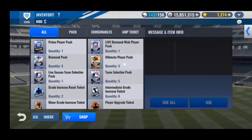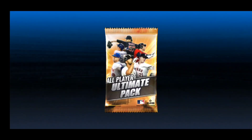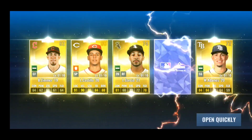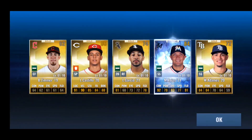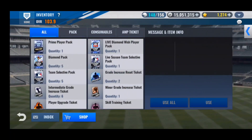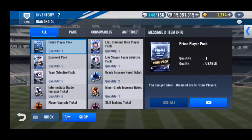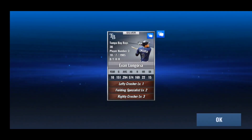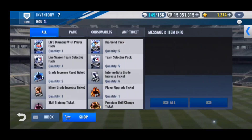I totally forgot about the ultimate player packs, so let's do those. Hopefully one diamond. One diamond out of five — good odds. It's a Miguel Rojas 2020. I had this card for a while on my Boston team, so that brings back good memories. Prime player pack — not a diamond. There's actually a lot of Houston Astros diamonds, like nine of them. Let's see who it is — Evan Longoria 2010. Good for our Tampa Bay Rays team, but no use to me.